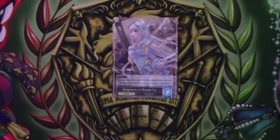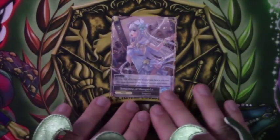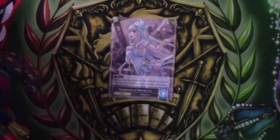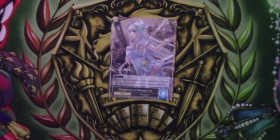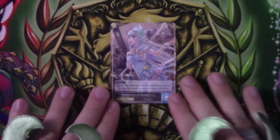Hey there guys, dmo73 here bringing you the second deck profile of the day. This is for Josh Borsma from Team Memoria and his Xion Angel Flip deck — really really awesome, a really cool take on it. He used a version of this pre-Alice Cluster to take 11th place at AGP Pittsburgh, so kudos to him and his team. This is the Alice Cluster updated version, so let's dig right in.